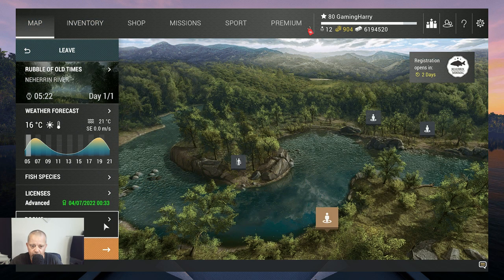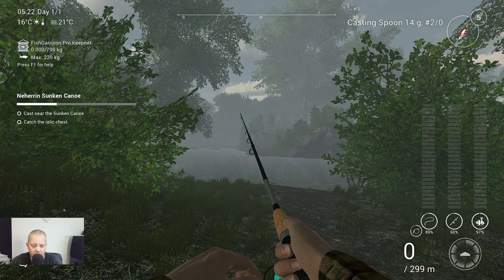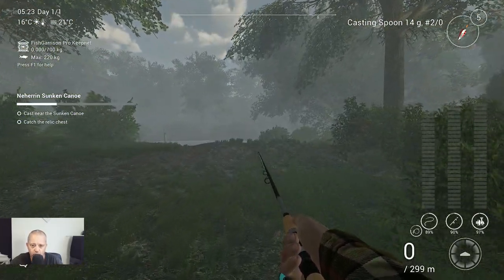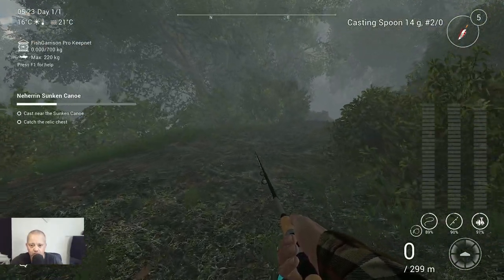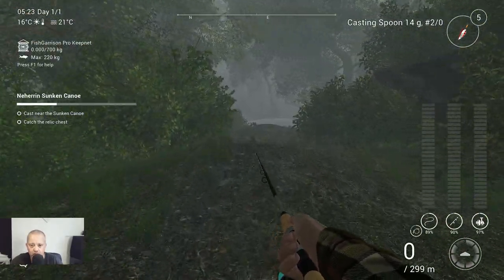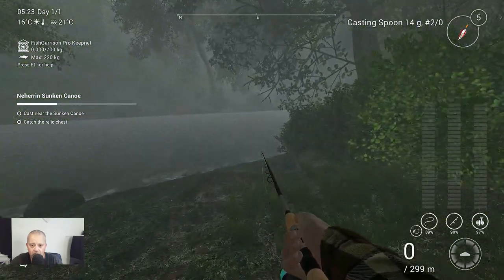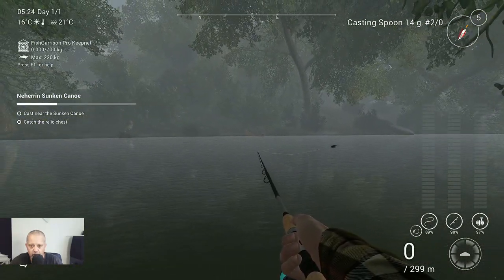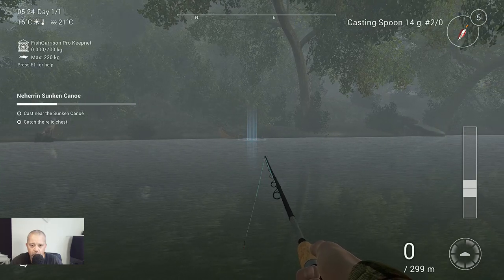We have a private room. We go to the Rubble of All Times, and when you start here you turn right and go for a run all the way over here. On the other side of the water, right over there, you can see the canoe.